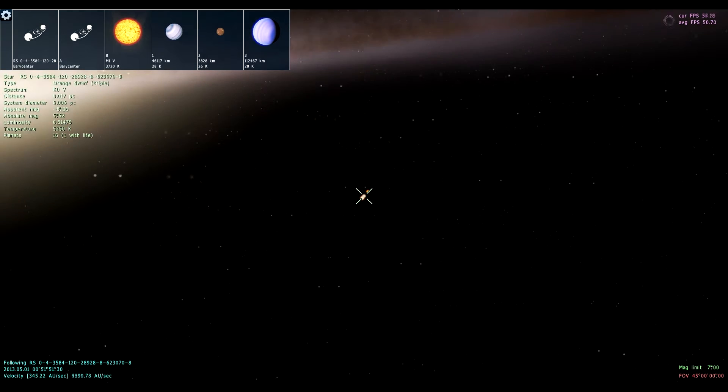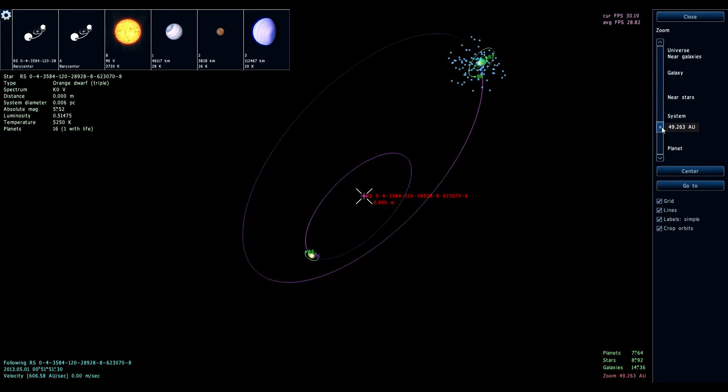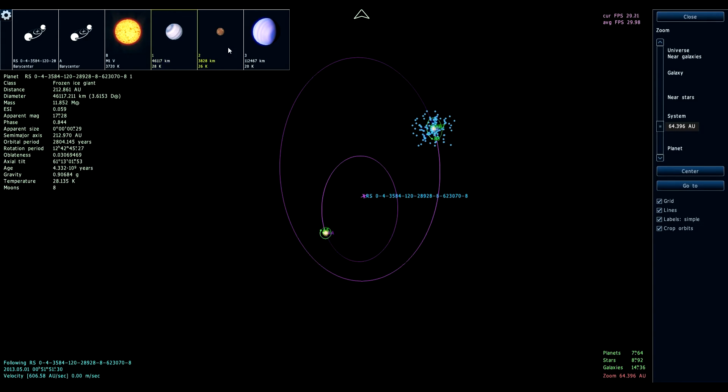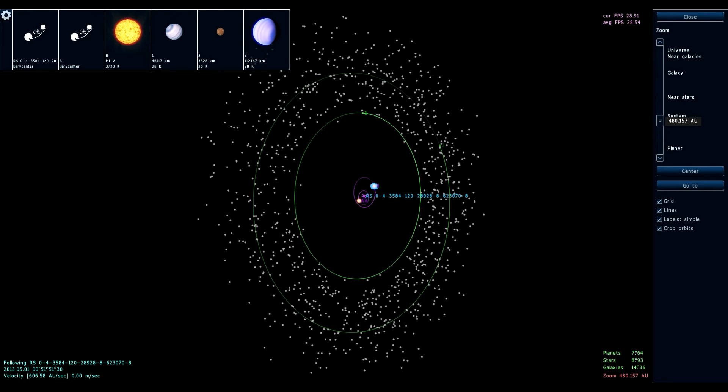Triple — I guess that means there's three stars, right? Let me slow down so I don't shoot off into the blackness. It looks like it's just two, but let me take a look at the map to see what it is. That's the center point, that's a star, and this is a star. These are weird — this orbit is outside of this one, I've never seen that. It also has a few planets orbiting the whole system together, and all these white dots, if I'm not mistaken, are asteroids.